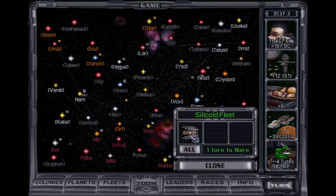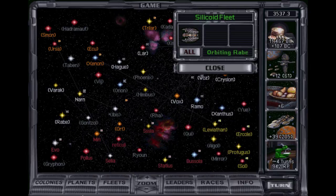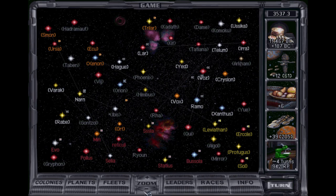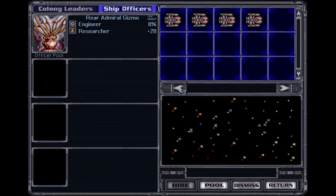Okay, what do you got over here? One battleship. And another battleship. Oh that's right, the Titan! Veteran crew, huh? Alright, let's put our one ship officer on this Titan over here.